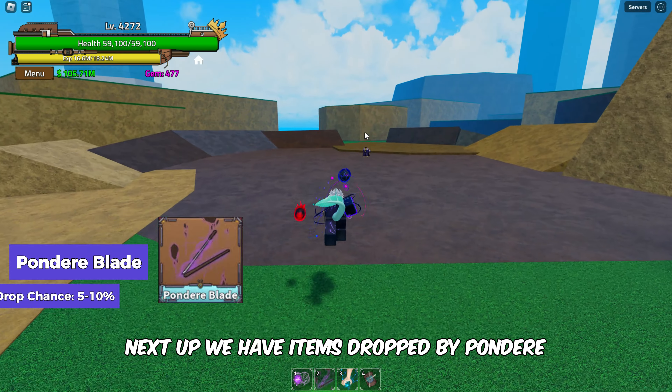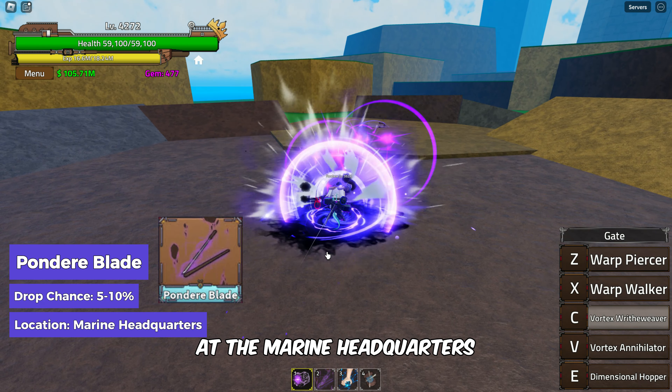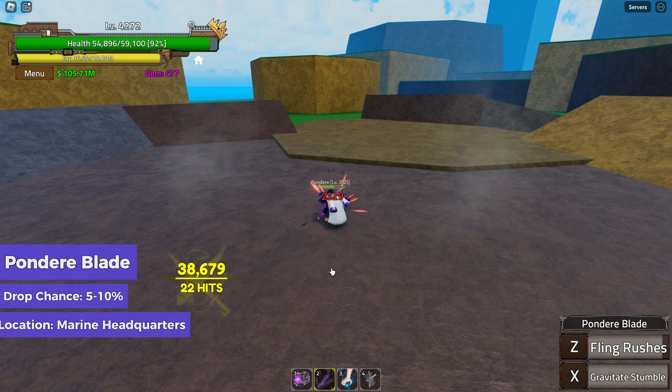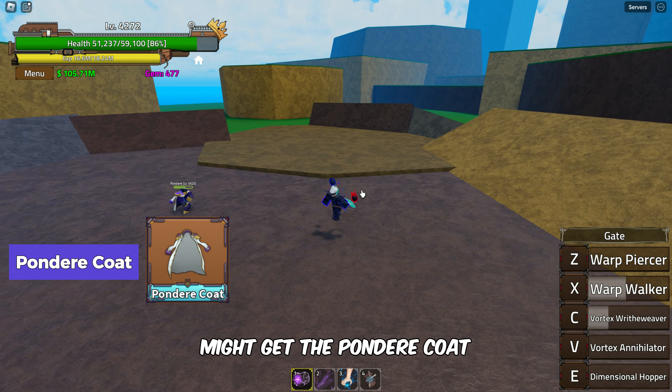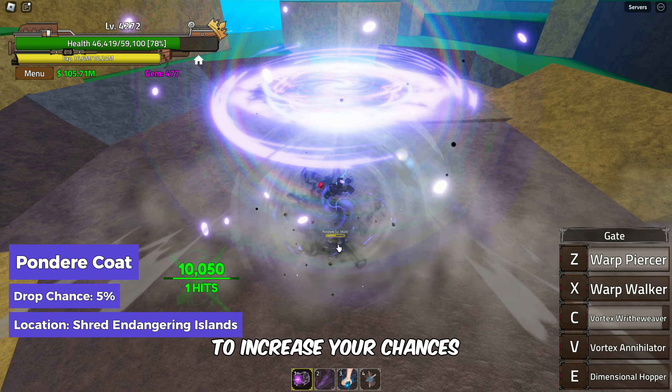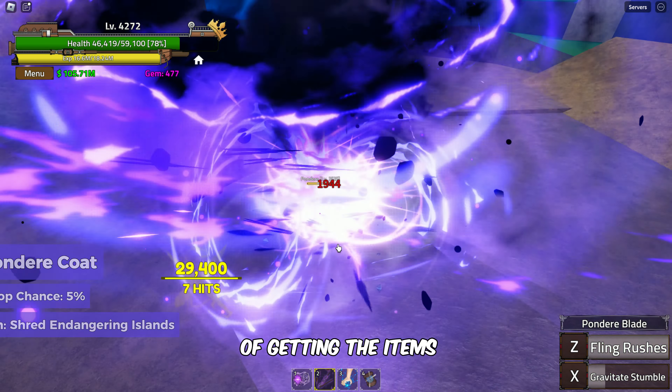Next up we have items dropped by Ponder at the Marine Headquarters. The Ponder Blade has a drop chance of 5-10%. If you're lucky, you might also get the Ponder Coat with a drop chance of 5%. Keep taking down Ponder to increase your chances of getting these items.